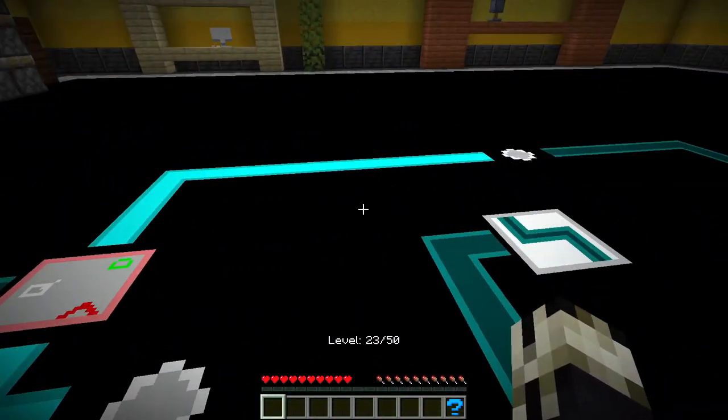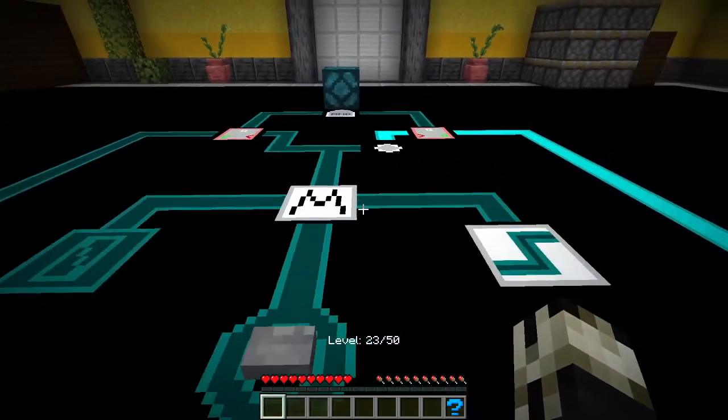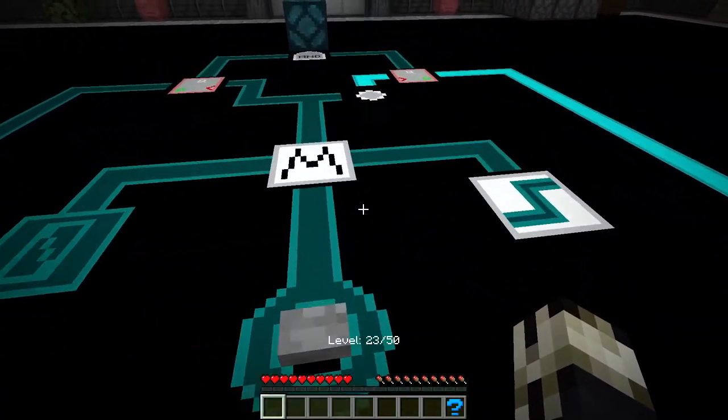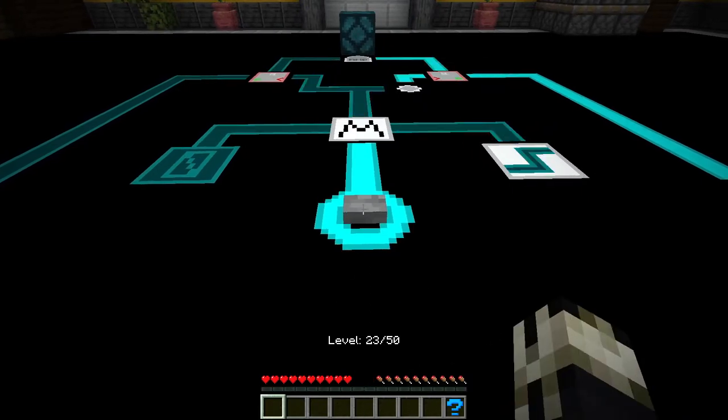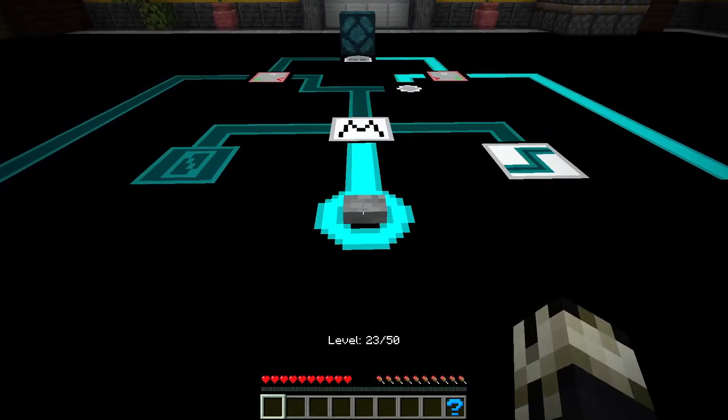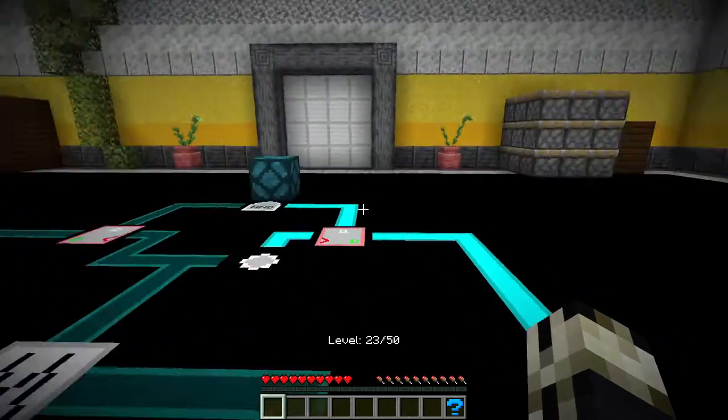Honestly, there's not much higher thought process other than... In digital programming, especially with gates like this, if you're not breaking anything, trial and error is the best way of doing things. So I need to get an AND signal on. Okay, so we got a clock. I think this part is now solved.